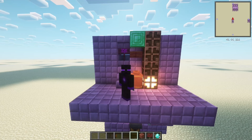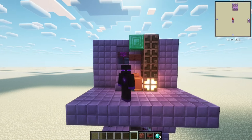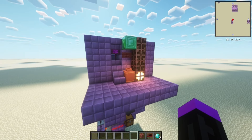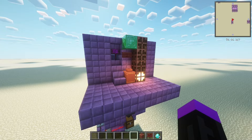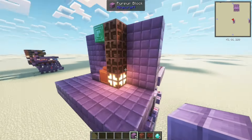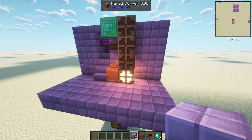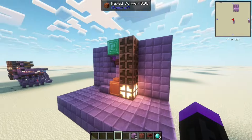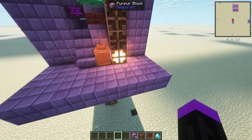Hello, I'd like to share this smart shop design I made. This shop is for servers where you don't worry about people breaking the blocks, because someone could just break the entire shop and steal everything. But if you don't worry about that, this shop has an indicator for how much stock there is.